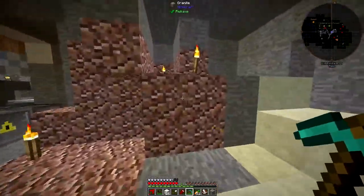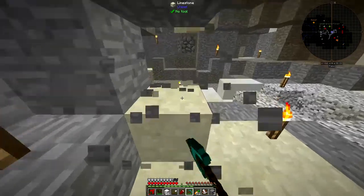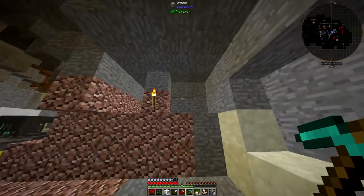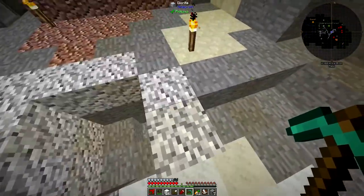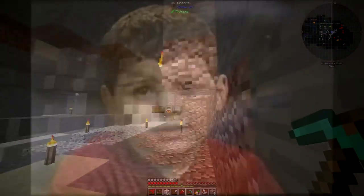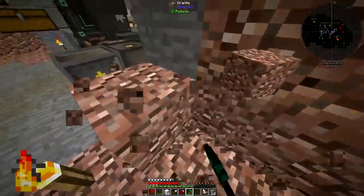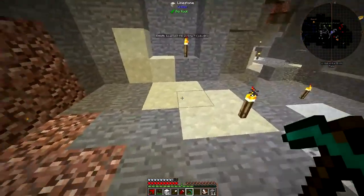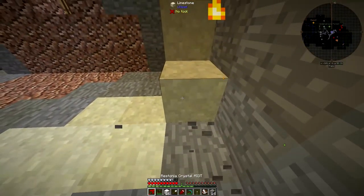Now basically what you do with these seared bricks is, one, you make the seared brick blocks, and two, you also make all these accessories that go with the giant smelter you have to build. It's a little easier to explain when I'm actually building it. Basically you can make a 5 by 5 - wait, no, it's not 5 by 5 - of seared brick blocks. Basically I need to make a smeltery, a 5 by 5 smeltery with walls and stuff. So I have to have a lot of space for that.